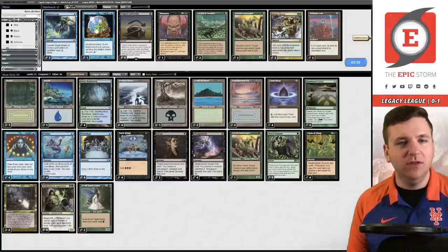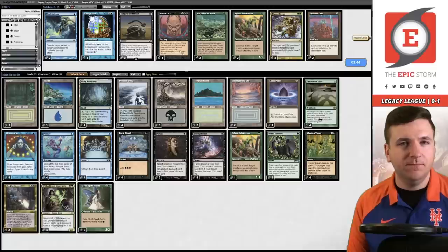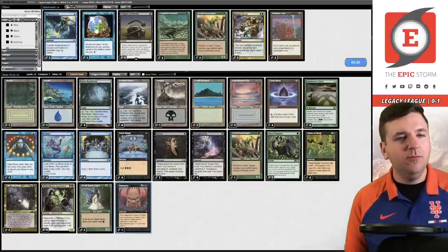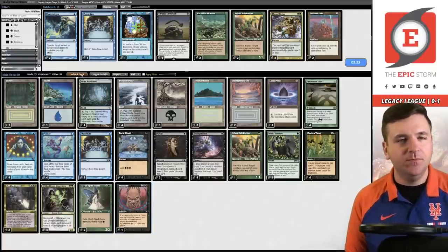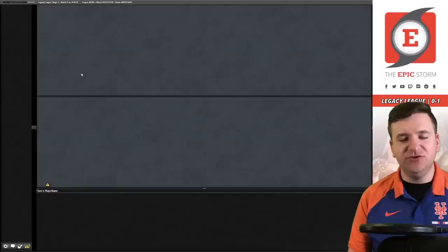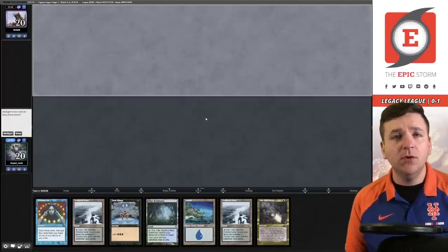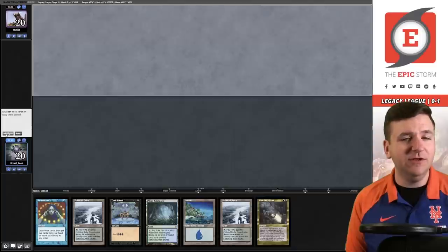We got our first game win, that's a huge first step. Now we just have to get one of the next two. We're facing a black-white deck. Massacre is probably fine. I'm just going to board out a Preordain and try this. I think our entire main deck is set up to be pretty good against them, so let's run it back.